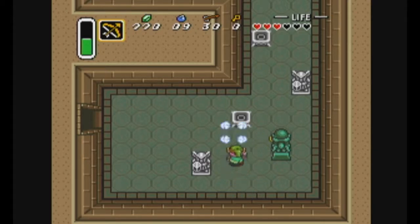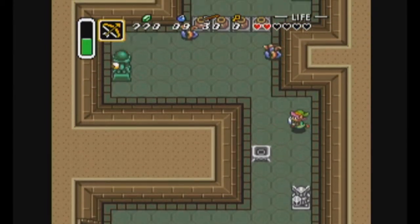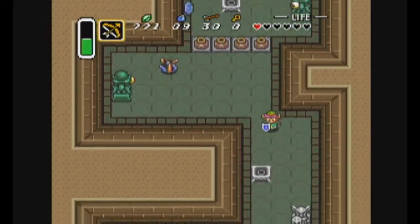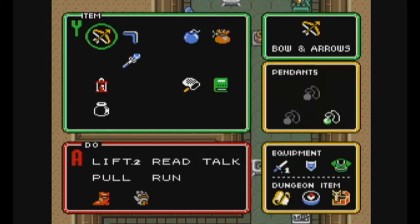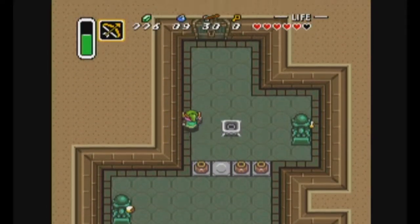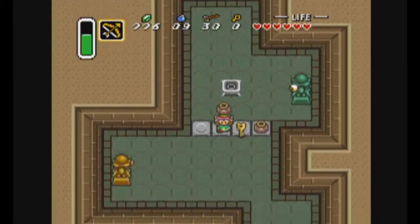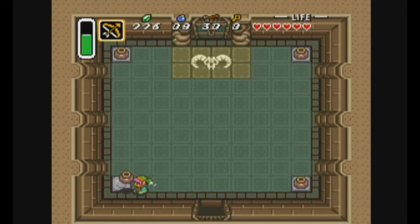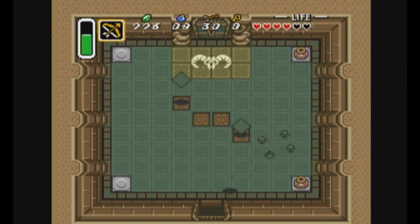Do I need to do anything about the little torch things? Didn't say anything about that. Oh my goodness, that knocked me back in half. These guys suck. The second pot from the right holds a key — there we go. I'm not even gonna go for the other stuff. There's another flying tile room; this time the key is underneath the pot in the top right corner. I'm just gonna wait.